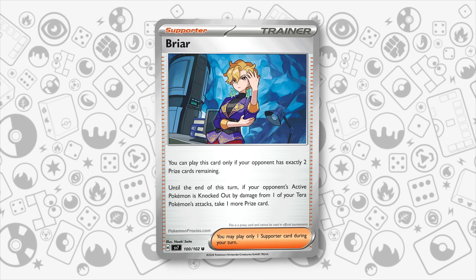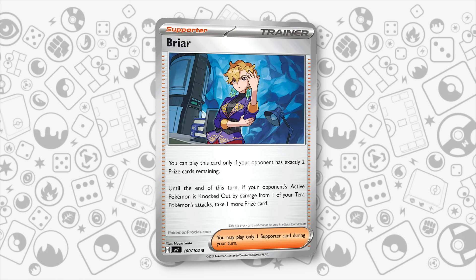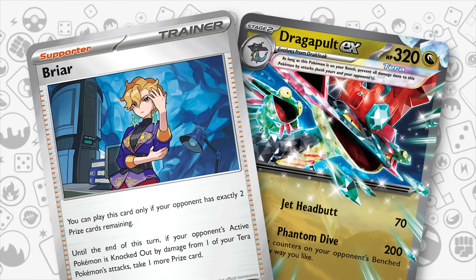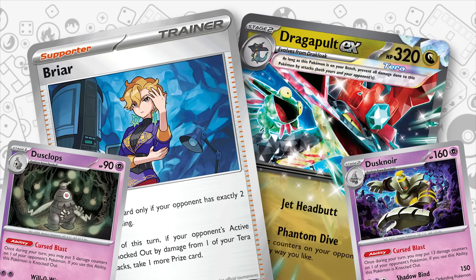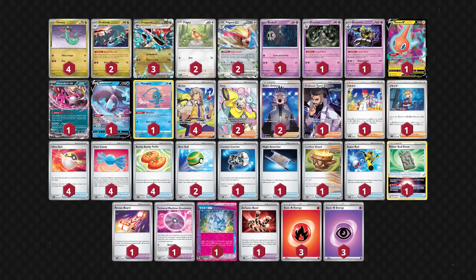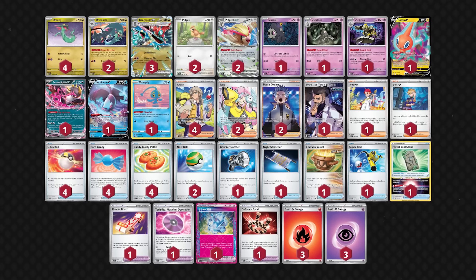The final piece for this deck from Stellar Crown is Briar, as Dragapult EX is a Terra Pokemon. It can even combine the extra prize from Briar with the damage counters from Phantom Dive — and perhaps even Dustclops or Dustmoar — to take 4, maybe even 5 prizes in a single turn. These two help Dragapult EX force an opponent into having 2 prizes remaining, just like they do for Charizard decks, making for some very cool endgame scenarios and comeback possibilities.